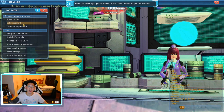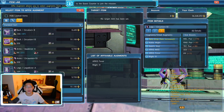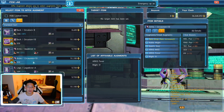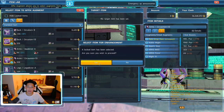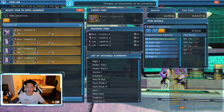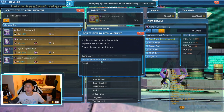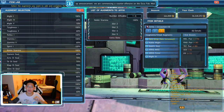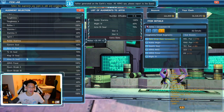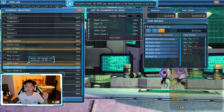So we're going to click on Affix Augment right here, and what we're going to be doing is affixing my arms — it doesn't really matter which one you affix first because eventually you're going to affix all of them anyway. So I'm going to do the arms first. I'm going to put all four fodder pieces in and confirm. And right here it'll ask if you want to put Noble Stamina — I'm going to say yes. You can see at the top: 100% Noble Stamina. Then I want to put Might 4, Acto de Soul, Arx Fever, and Doom Break 2.